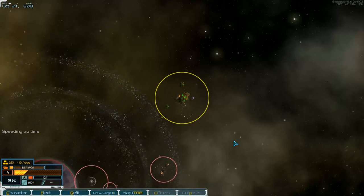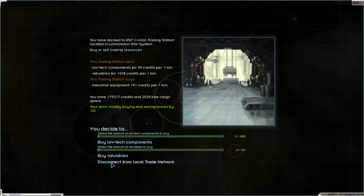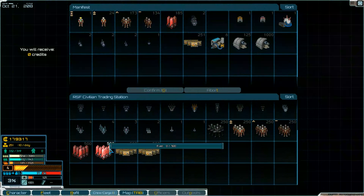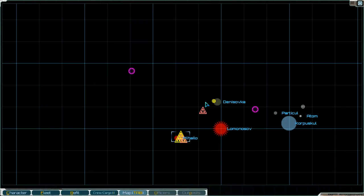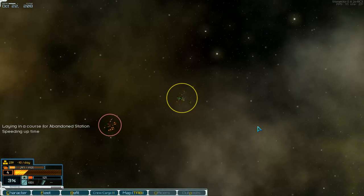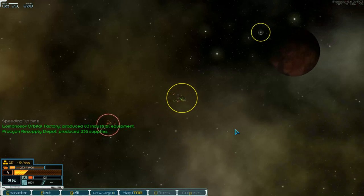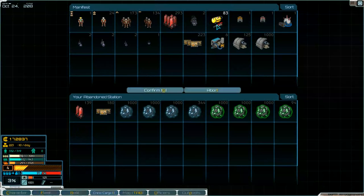Buy some fuel. Low tech components — I don't want those. We take fuel. And supplies aren't enough. Go first back.